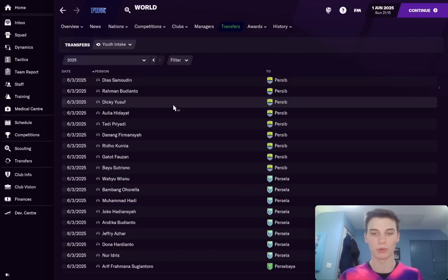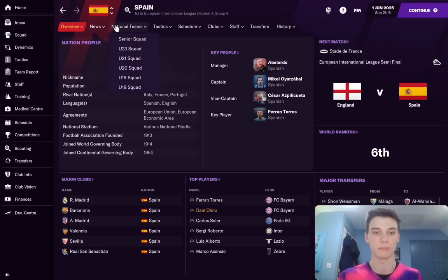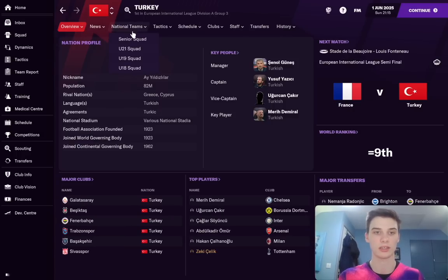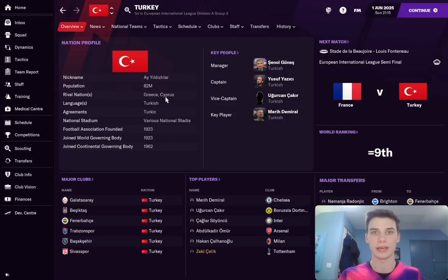A smaller scale version that requires less effort is just to search up a country that you think might produce good youngsters — let's say Spain in this example — go to their national team and search their under-21 and under-18 squads. You can do this with all the best national teams in the world — clicking, let's say you want to look at Turkey's under-18s — and that way you can try and find their best young players and check the ones with the highest value.